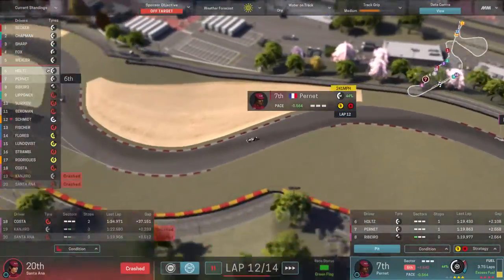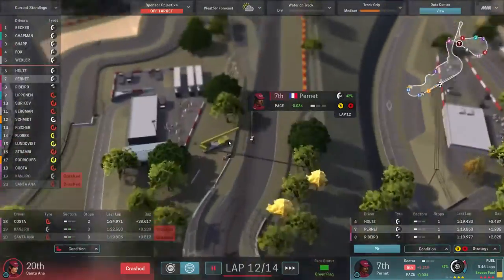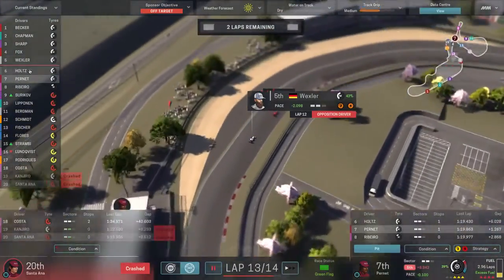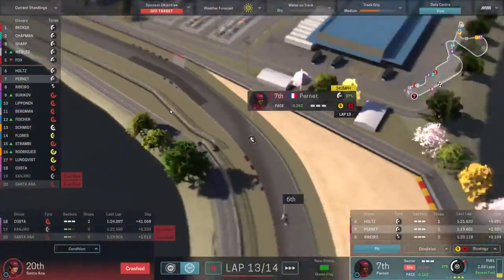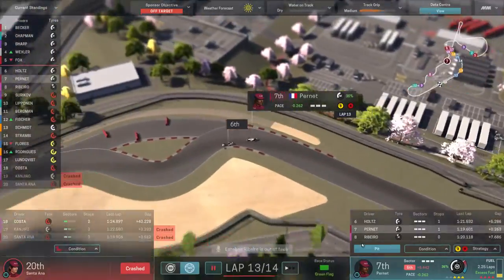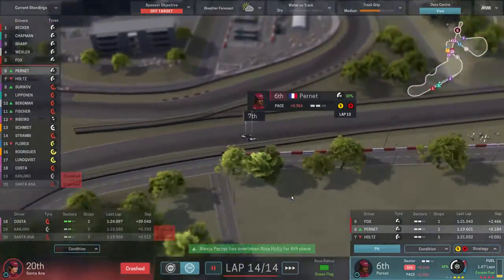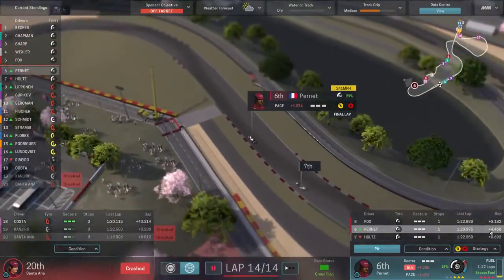A lot of cars are starting to turn their tires down, so we should be able to make some time back up and hopefully catch Holtz in the Katana. Catching Wexler in the Windsor — the Williams equivalent — is going to be hard. Fox in the Rossini is starting to have problems. We come around to start the final lap and we've actually gotten past Holtz — up into sixth! Brilliant driving from Pernay. Are we catching Fox ahead?